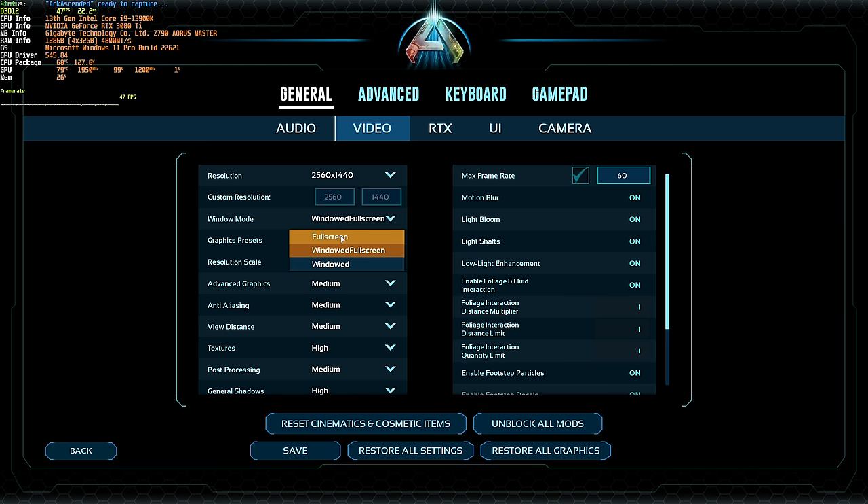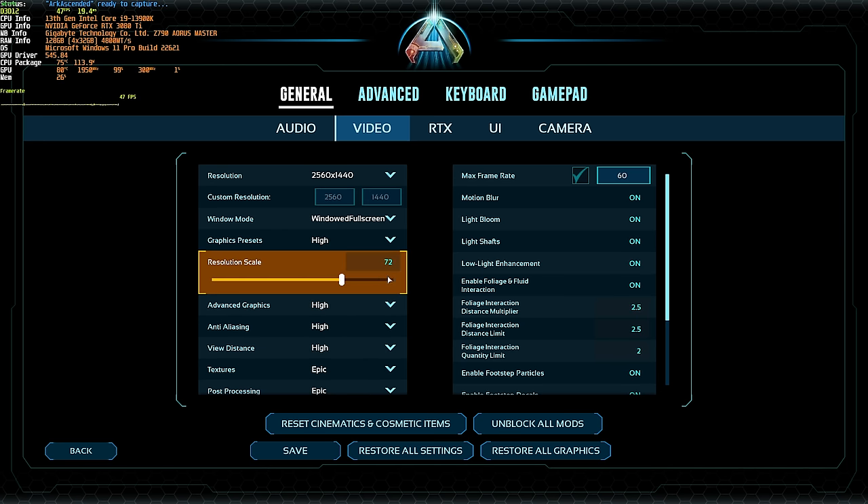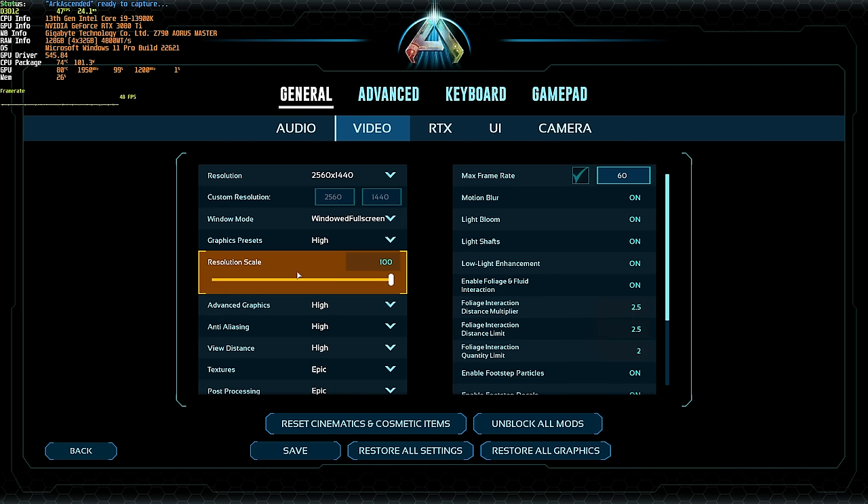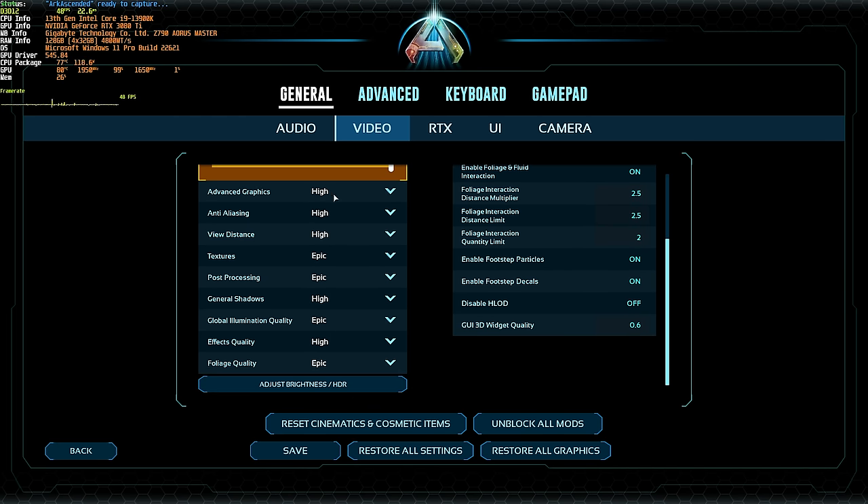Windowed mode should be set to Full Screen for the best possible FPS. Then Graphics Presets — set this based on your system: High, Medium, or Low. With any of these options, make sure you set your resolution scale to 100%. If you don't have an NVIDIA graphics card and can't use the RTX tab for DLSS, you'll need to lower your resolution scale to maybe 80% or possibly even lower. I'd recommend setting Advanced Graphics to Medium, Anti-Aliasing as low as possible, View Distance to Low. Textures can be left High or Epic if you're playing at 4K — otherwise lower it, as this mainly impacts VRAM. With over 6 GB VRAM choose High or Epic; 4 GB choose Medium; anything lower choose Low. Choose Epic only if running 4K.